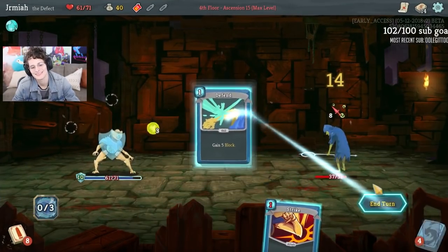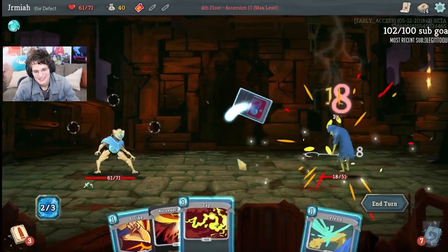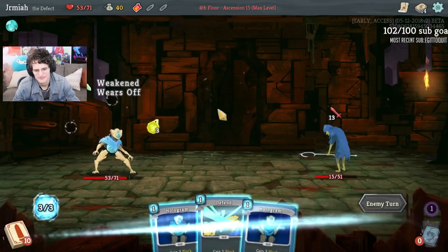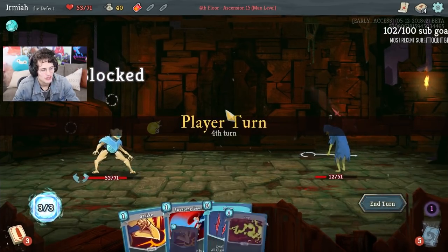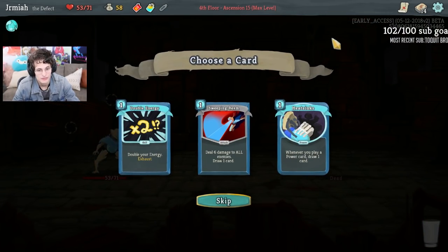I love it, dude. I'm taking a little bit of damage but it's nothing crazy. We've got to upgrade the Claws, but first we're going to upgrade the Holograms, and then we're going to upgrade the Claws. We have five rests — this is an insane path. I'm going to skip here. Don't like the ball energy, not that great. Heat Sinks doesn't make a lot of sense. Skip.